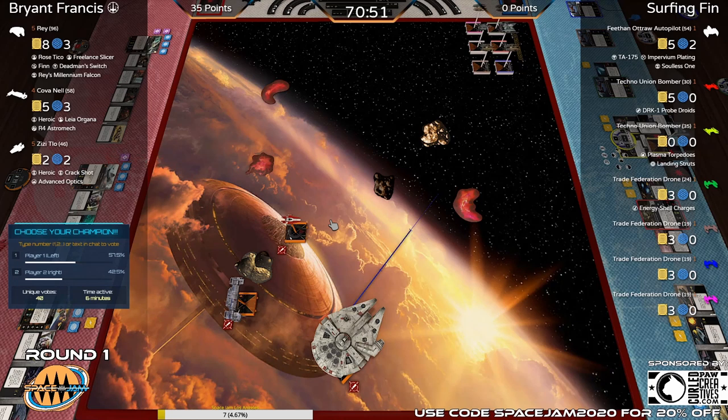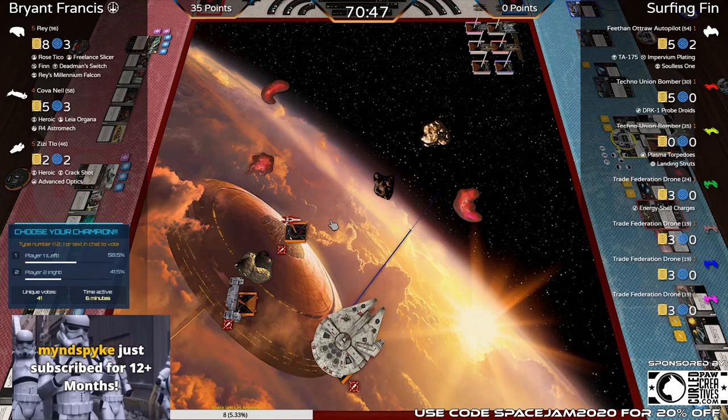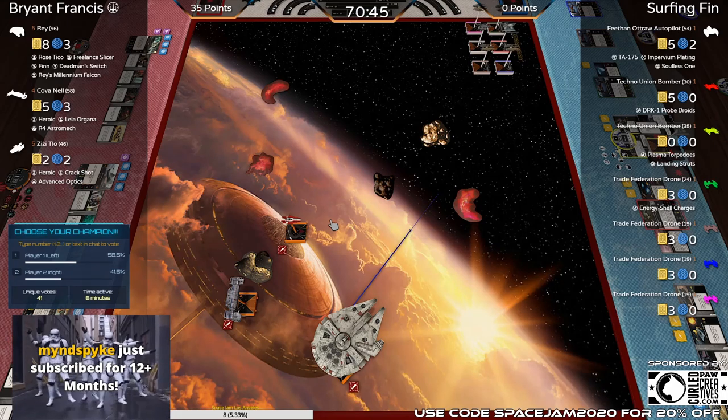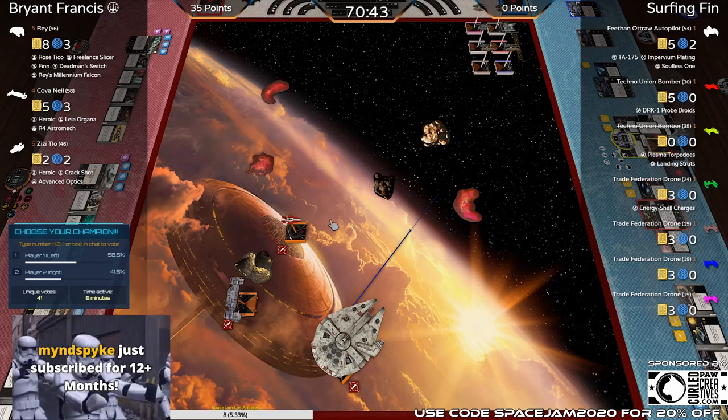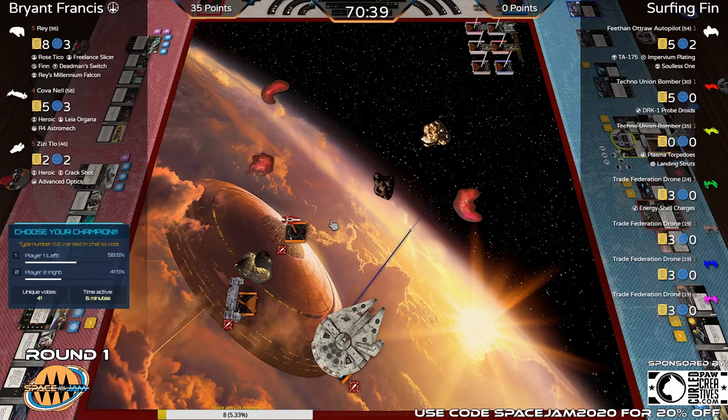The way the drones are positioned right now, unless they readjust — a couple doing five-straights, the others on the outside doing two-straights and barrel rolling back in toward the board edge — they're in a really easily isolated formation. They're in three layers instead of two, which with a big ship and a small ship that can boost makes it really easy to start picking off ships selectively.